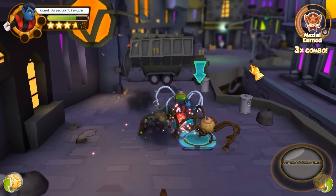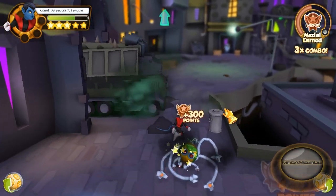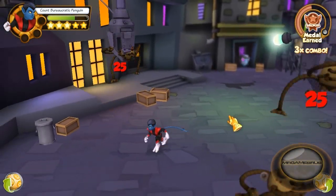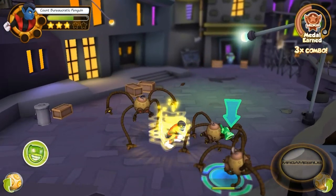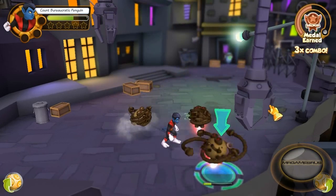Now let's perform his Hero Up. His Hero Up is a teleport attack where he teleports all over the place attacking enemies, so it's pretty sweet. Here we go — nobody is safe from the Nightcrawler.